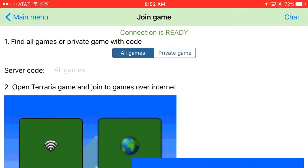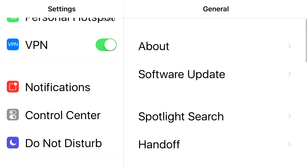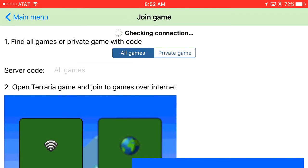Your screen will say it's not ready. I'm going to teach you how to get the VPN set up, which will help you a lot. In Multi Terraria, it will be checking your connection and it will say 'Connection Error.'